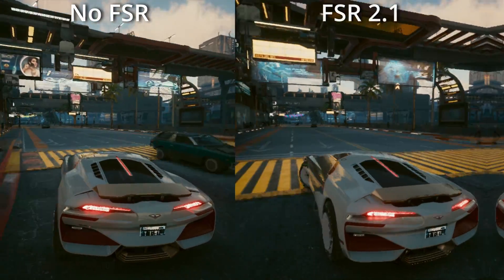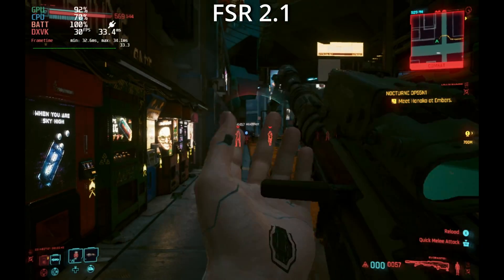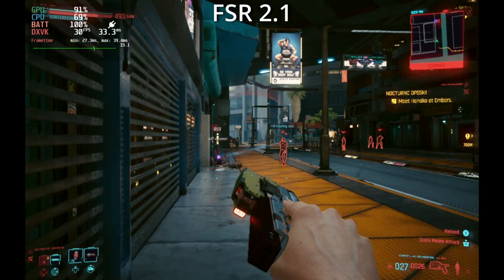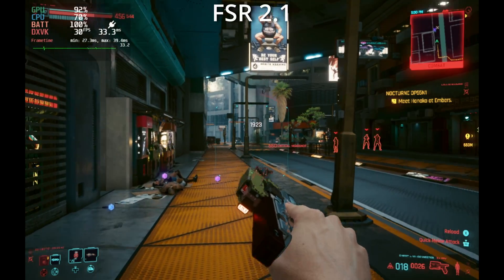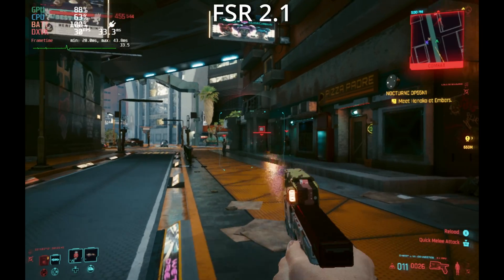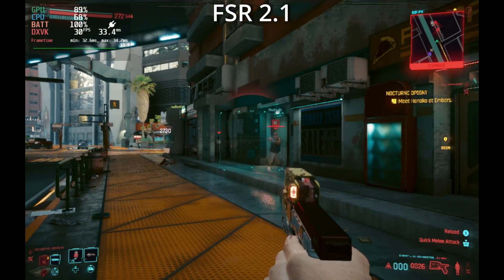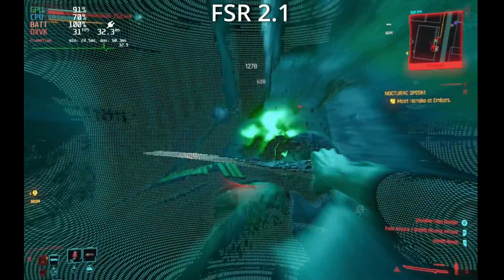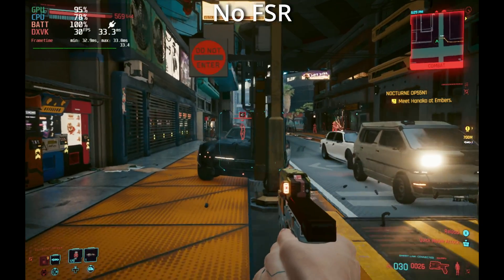Let's have a look at some full-screen gameplay with FSR 2 enabled. The FSR 2 version is running the recommended Steam Deck settings which auto-enables FSR 2.1, but I've set FSR to quality mode. Since we're frame-locking it at 30 and it can't really hold more than 40 in most situations anyway, frame-locking to 30 gives a much better experience. I also turned off motion blur for the FSR comparison.